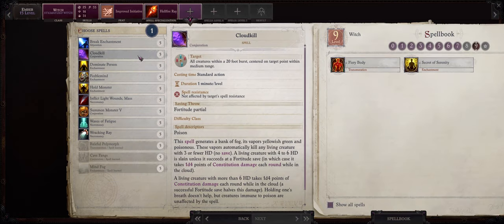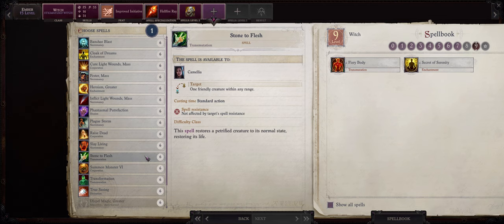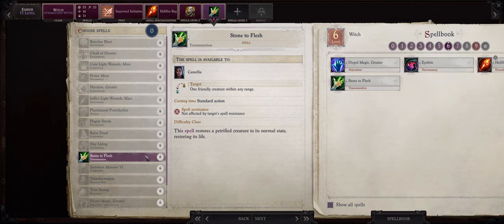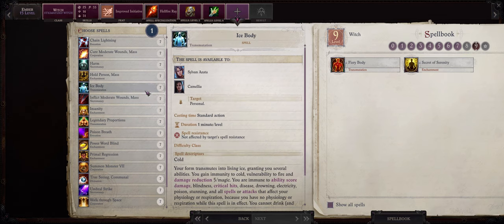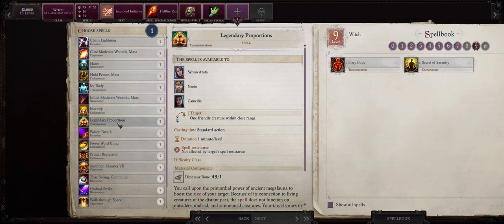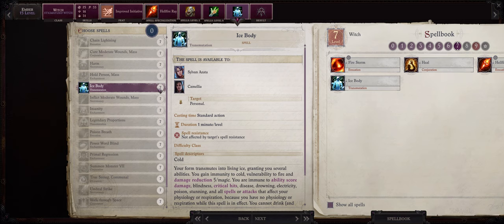For more level 5 spells you can go with anything. I'll pick Feeble Mind here. As for another level 6 spell, Stone to Flesh can be somewhat useful — after all you won't have to buy Scrolls to remove Petrification from your characters. As for another level 7 spell, go with either Ice Body or Legendary Proportions. Because I already have Camellia who can cast Legendary Proportions I will go with Ice Body to increase Ember's survivability.